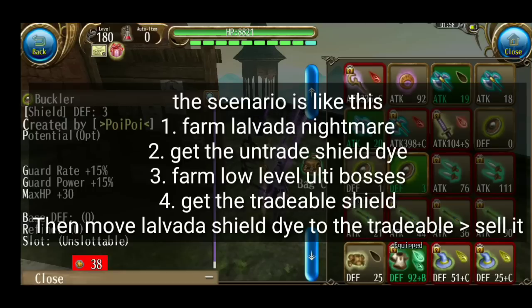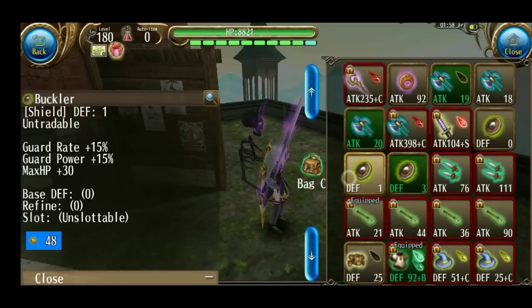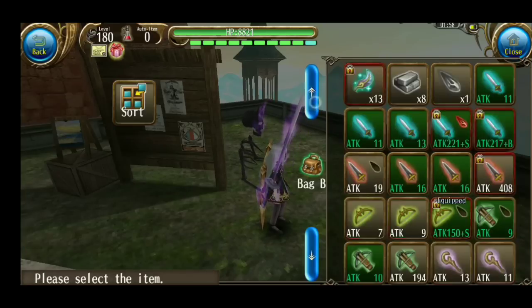Boss colon atau sejenisnya. Nanti kalau dapat Shield-nya dari difficulty Ulti-nya, kalian pindahkan yang merah ini ke sana, terus kalian jual. Contohnya inilah — bisa aku pindahkan ke Shield yang aku dapat dari boss colon itu. Seolah-olah yang ini kan bisa dijual.